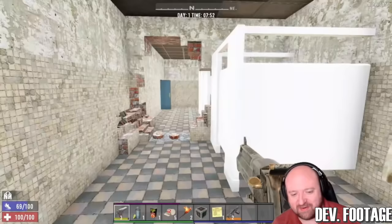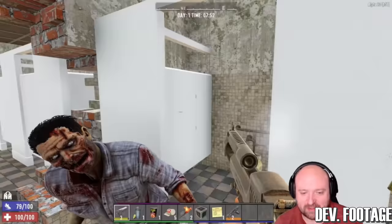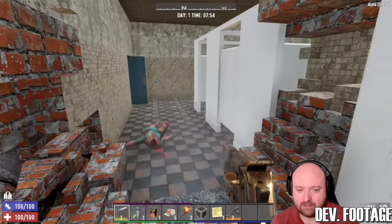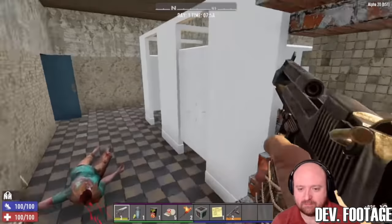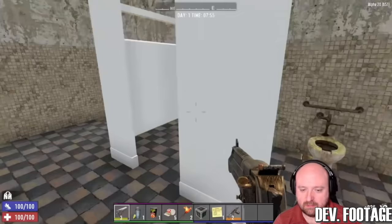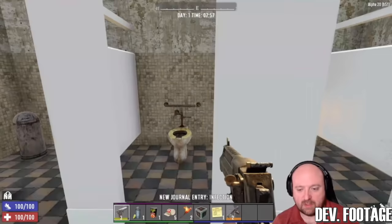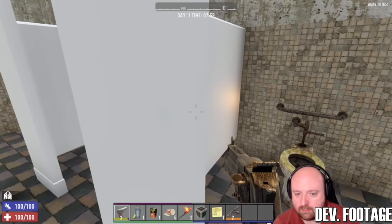Number two: vehicles. Vehicles will now be tintable with dye, just like weapons. New mods such as Fuel Saver, Off-Road Headlights, Supercharger, Expanded Seats, and a Reserve Fuel Tank will be available. There will reportedly be increased seating for the 4x4, the gyrocopter, and the motorcycle. No new vehicles are planned, but new models are in the works.